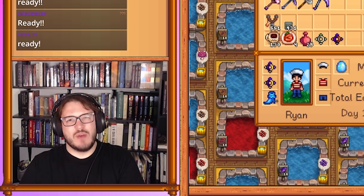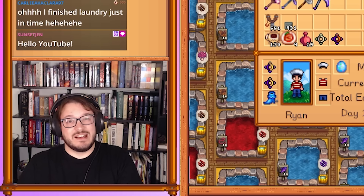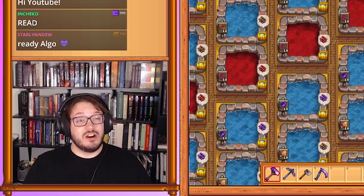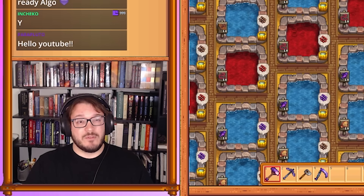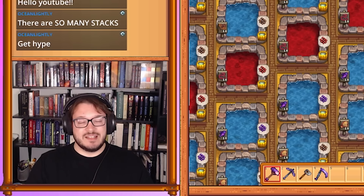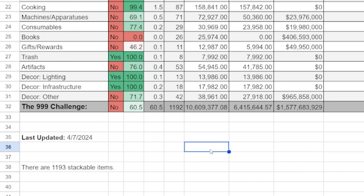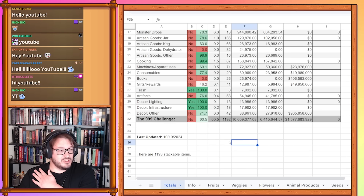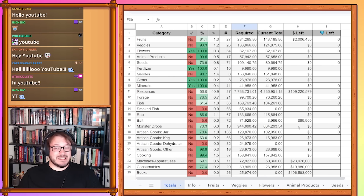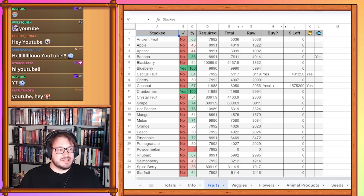Hello and welcome everybody to another audit video for the 999 challenge — the challenge where we're attempting to collect 999 of every stackable item in Stardew Valley. This is going to be our first big audit for the 1.6 update. We've currently played five years from year 75 to year 80 in 1.6, and we're going to see what has changed. Let's go ahead and take a look at our current totals.